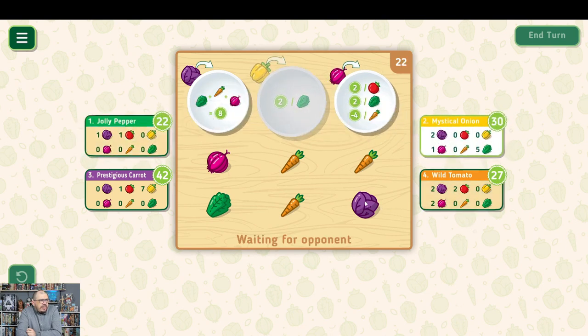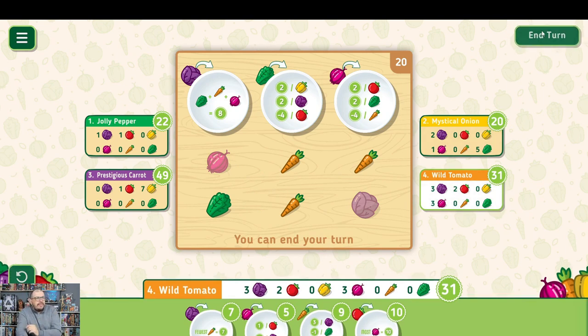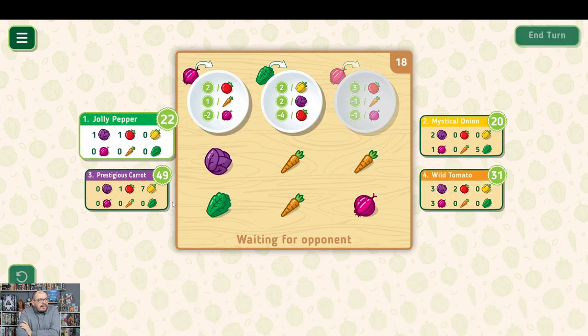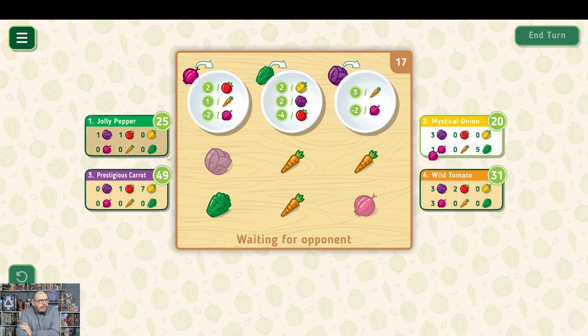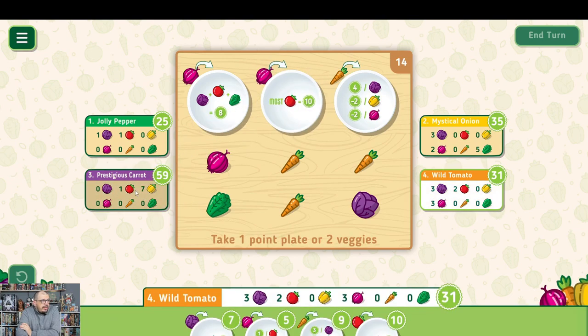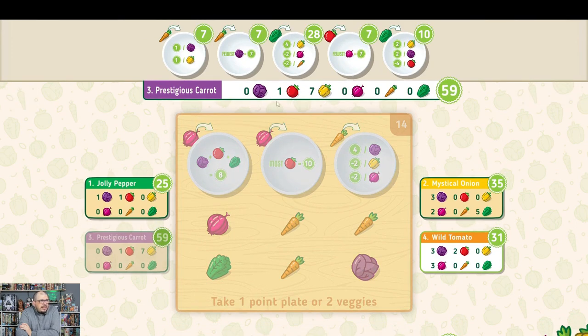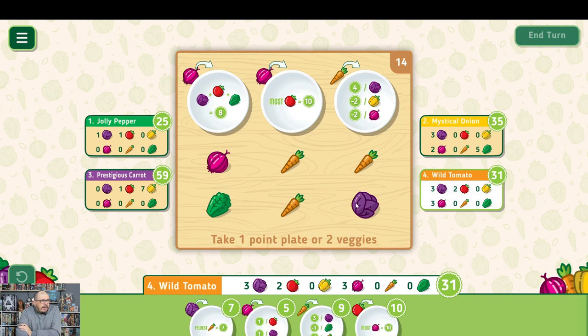If this purple cabbage and this onion stay on the table we're in good shape for points. What I also like about this game is it automatically calculates how many points you have, so you know how far behind you are. Currently Prestigious Carrot is destroying us. You can click on opponents to see where their points come from — they get four points per bell pepper and have like seven bell peppers, which is a lot.